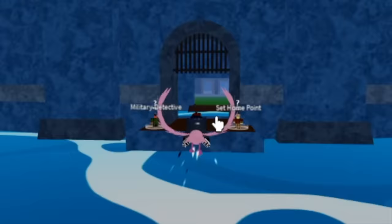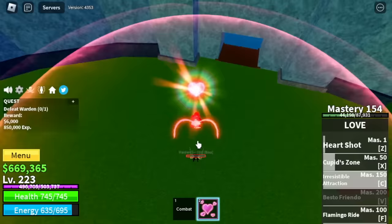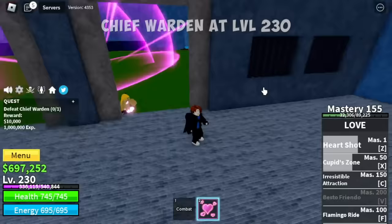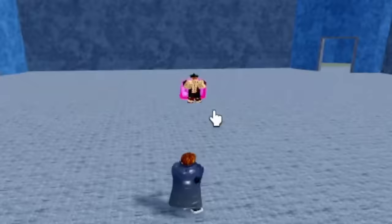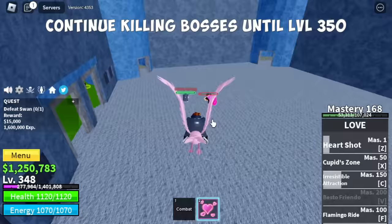Next island is the Prison. First target is the Warden at level 220. We will unlock the C-Skill, Resistible Attraction. So now we have 3 skills to damage the enemy. Chief Warden will be unlocked at level 230. You can do Wall Strat with all these bosses. Swan will be unlocked at 240.